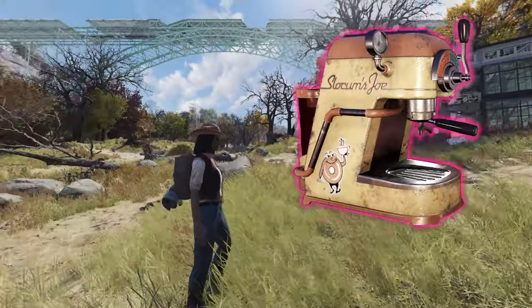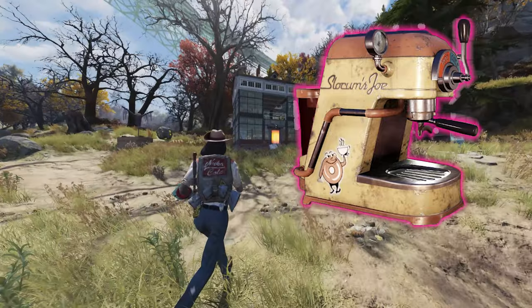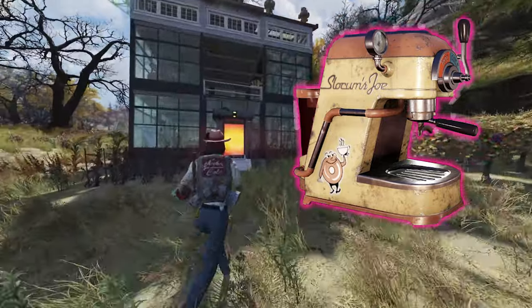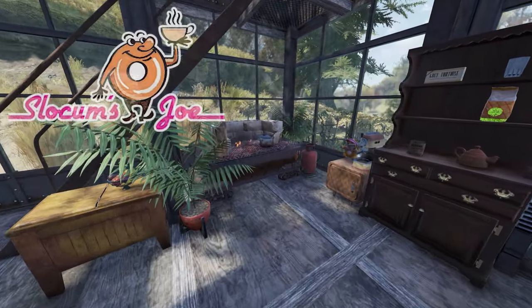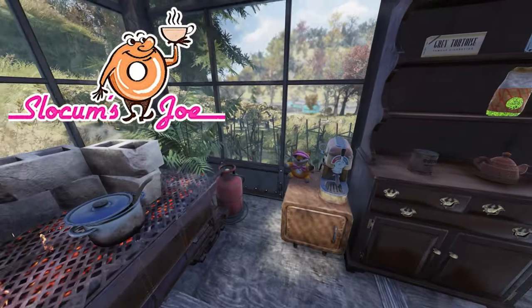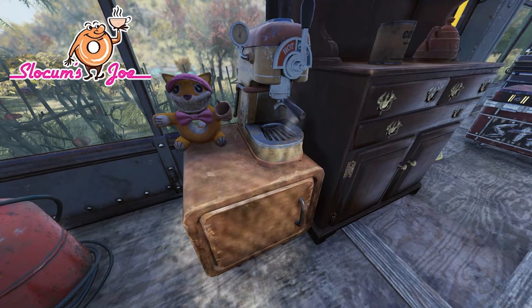So why do you need this item in your life? Well, simple really — and it's not just because there's nothing better than to return home to the amazing smell of fresh coffee, but because with this new item, the Slocum's Joe Barista Coffee Machine, once built in your camp it will produce a delicious canned coffee.